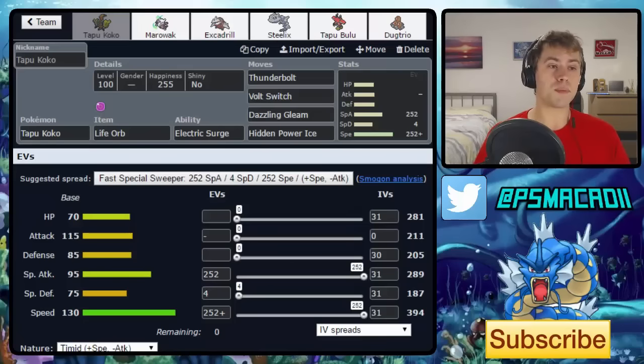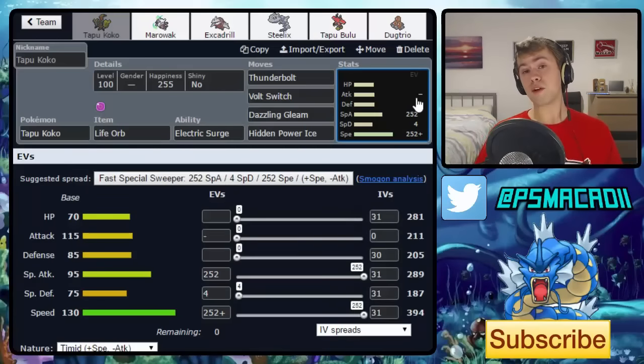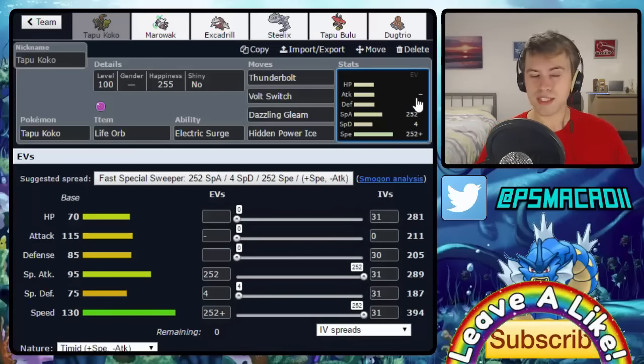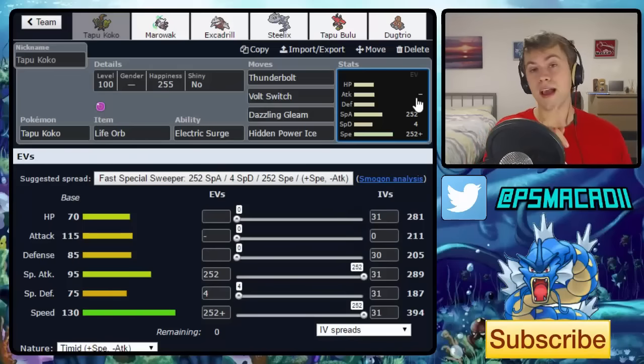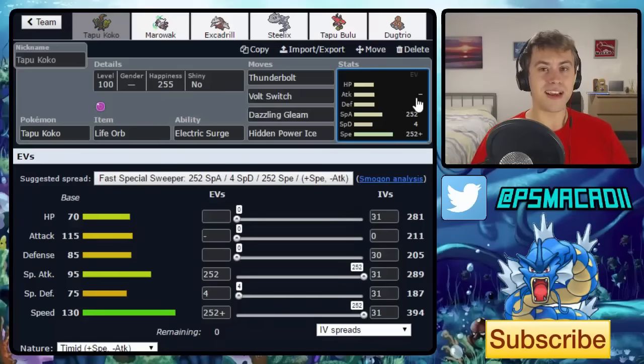We're starting off with Tapu Koko because it very quickly established itself as a top tier threat. It has base 130 speed, so it outspeeds a huge portion of the tier, which is very scary. While its stats seem slightly lackluster on the offensive side, it gets Electric Surge, which makes it so deadly. Electric Surge sets up Electric Terrain each time it comes in, which ups the power of electric moves by 50%.